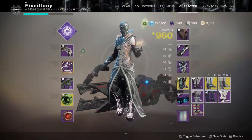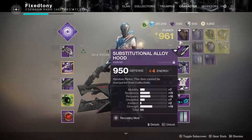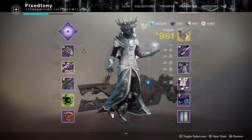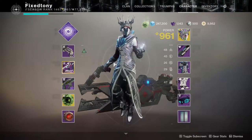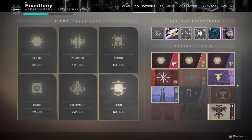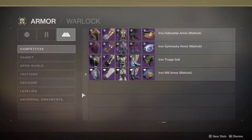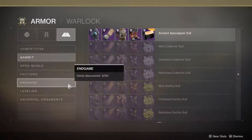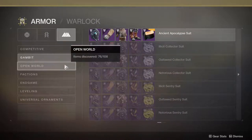The warlock is probably the hardest one to transmog around because she just has a lot of stuff that's really weird. If we go back to the armor, some pieces I would probably be okay with — none from iron banner, none from there for sure, and some of these don't change colors so no.